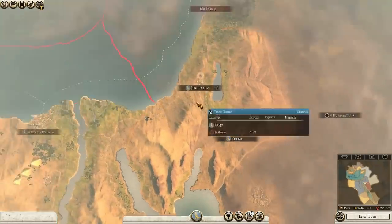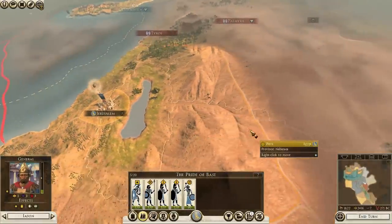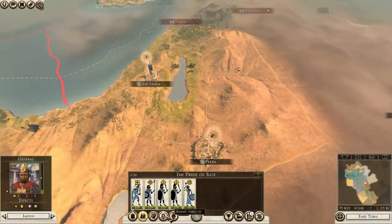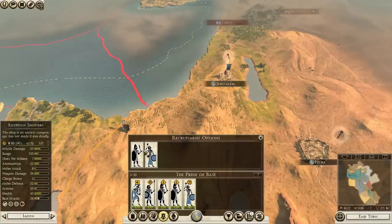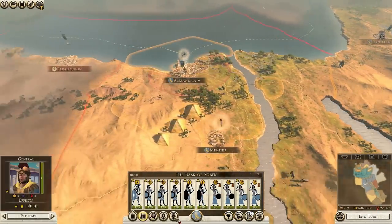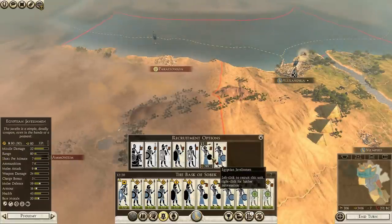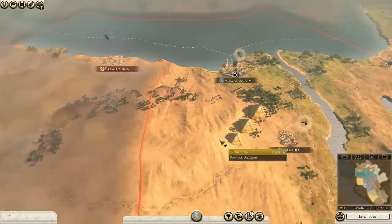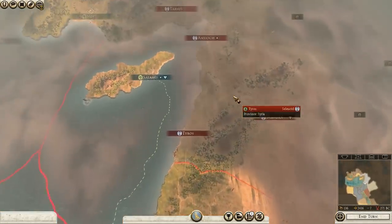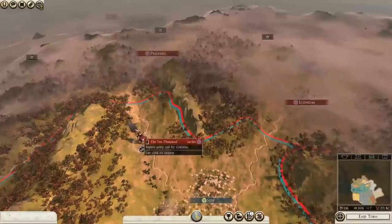So these guys are now at war with my enemies to the north — you're going to park yourself back there. I saw him moving an army this way — maybe going around to Petra. We'll have to see. In the meantime, you're just going to have to recruit what you can get. That will have to do. Get some Nubian Spearmen going, get some Nubian Infantry. The start of this thing. You don't have much of an army.